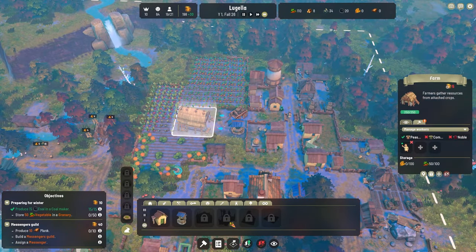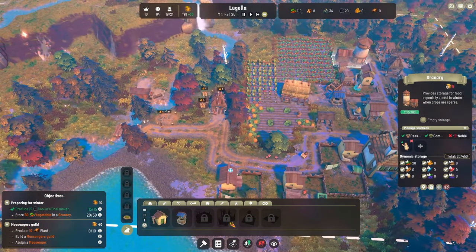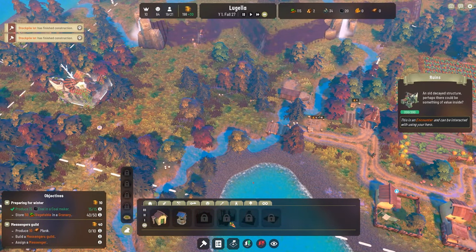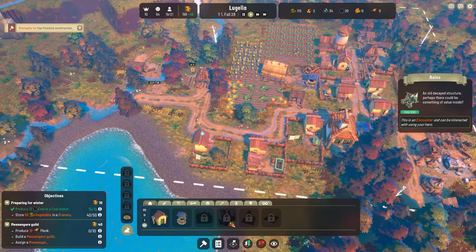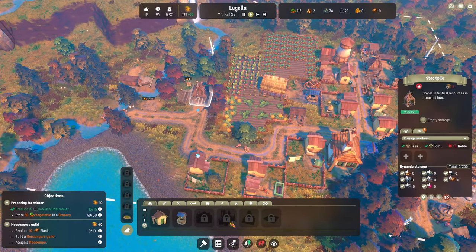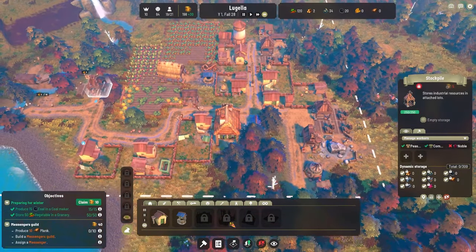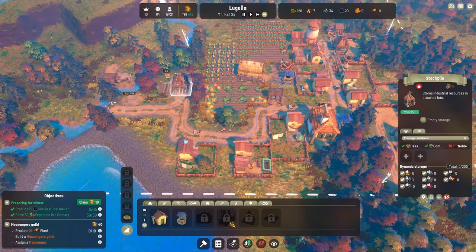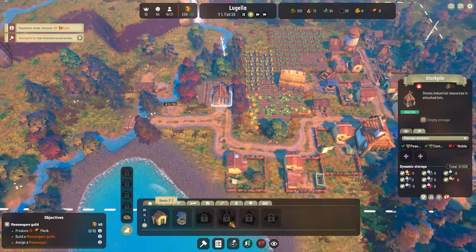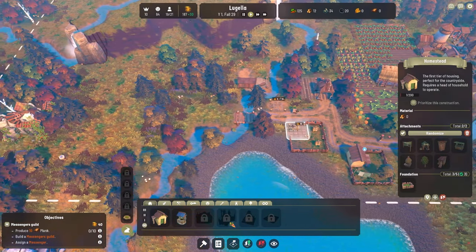I think the granary is going to start taking stuff from the farm and storing it. Very nice. We can kind of cross the bridge now, but we don't have a hero yet and I don't know what ruins are for — we need a hero. We've got some stockpile. Let's build the messenger guild. Slowly but surely getting some money — now we've got a heap of money, so let's build some more houses.